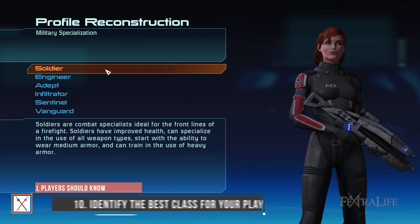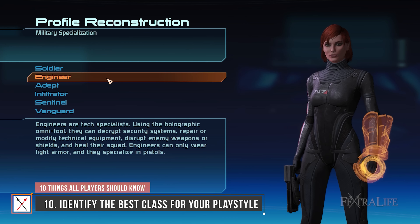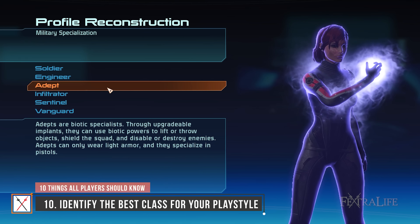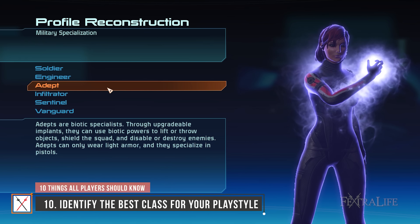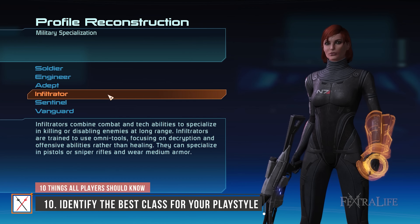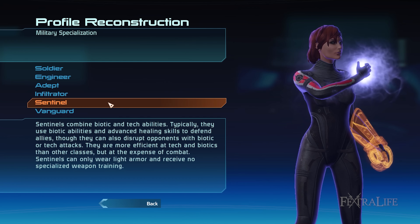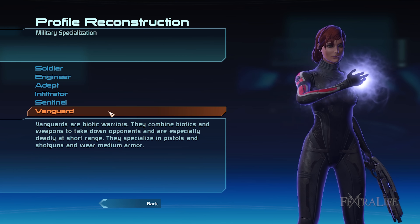There are a total of six classes to choose from in Mass Effect, each with their own set of specialties and talents. These are classified as Combat, Tech, and Biotic. Combat specialists excel in dealing raw firepower damage thanks to their various weapon proficiencies. Tech specialists hack and debuff enemies to interrupt their tactics. Biotic specialists capitalize on manipulating Mass Effect fields in order to immobilize targets.